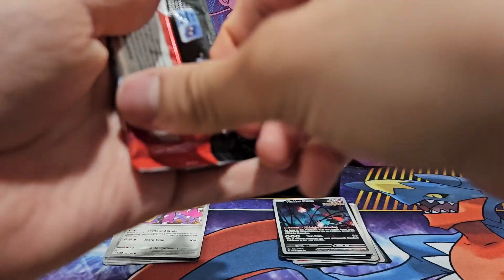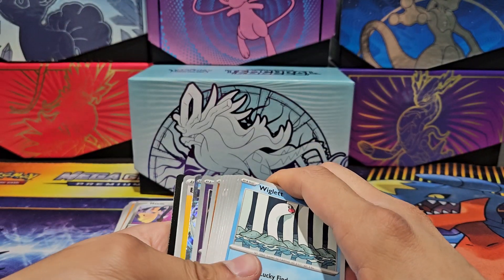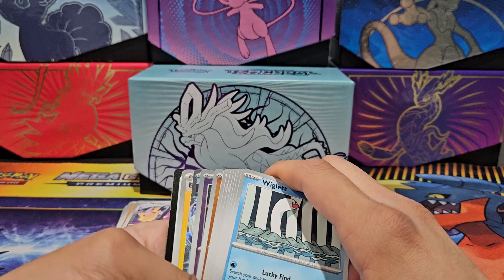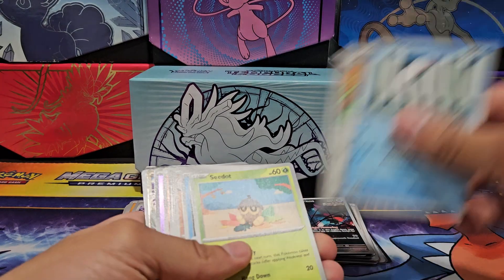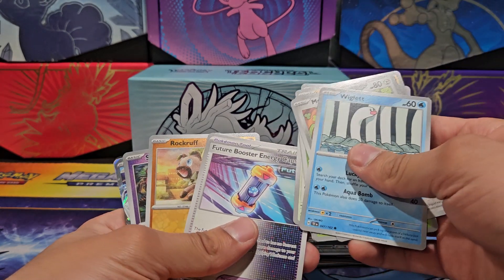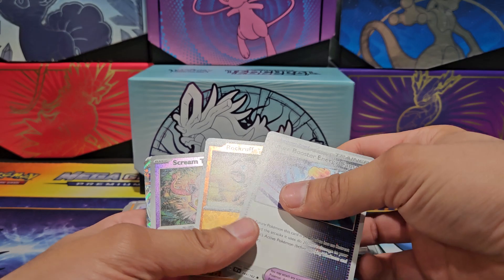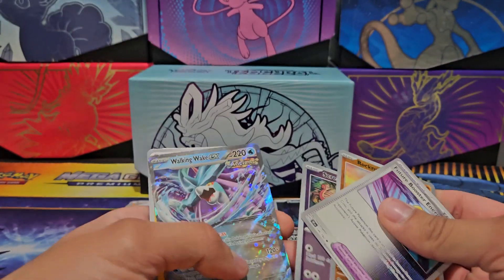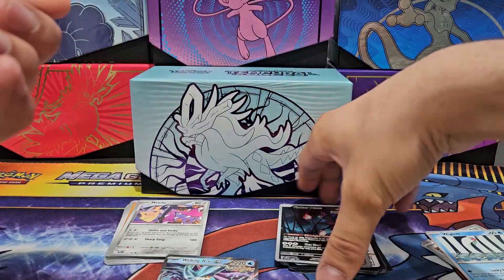Next up, Walking Wake EX — we're getting to the main Pokémon of this box. I'm betting we get Walking Wake in this one. Wiglet, Meltan, C-dot, Totodile, like a Rock, Del Caddy, Future Boost Energy Capsule. Holographic Rockruff, holographic — oh yes! We got Walking Wake EX! Go! And basic energy, nice!